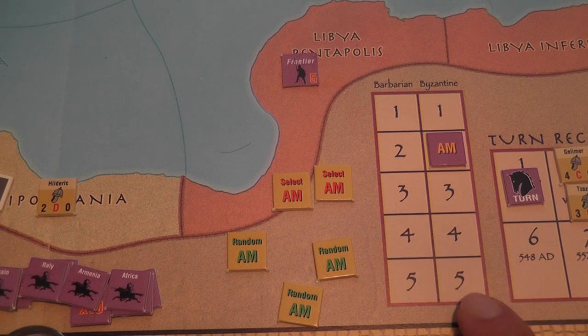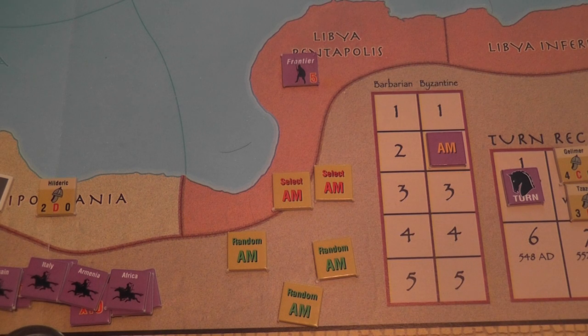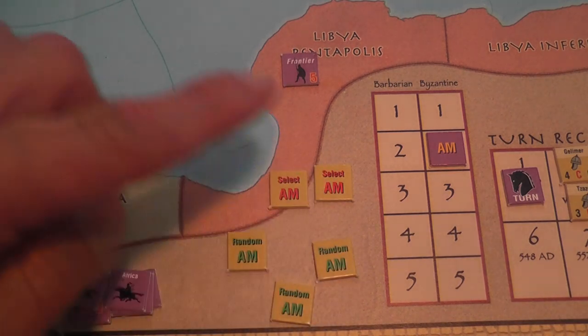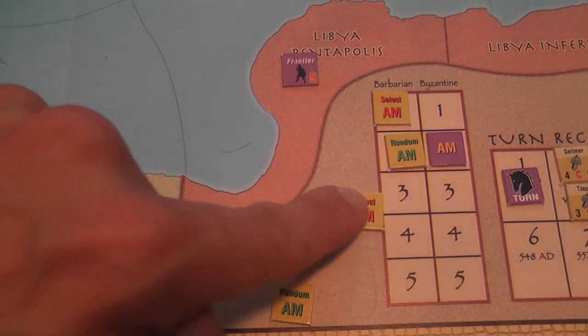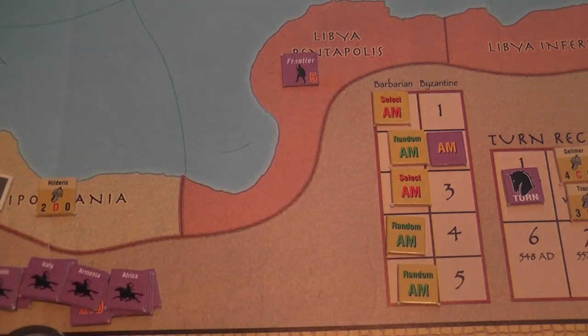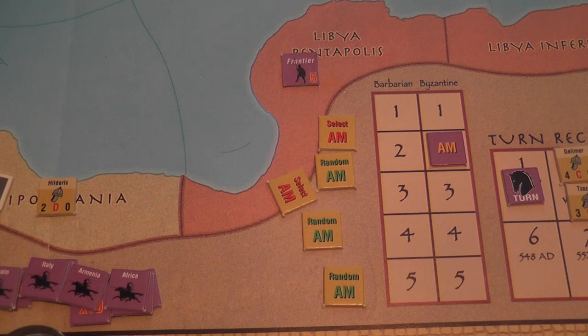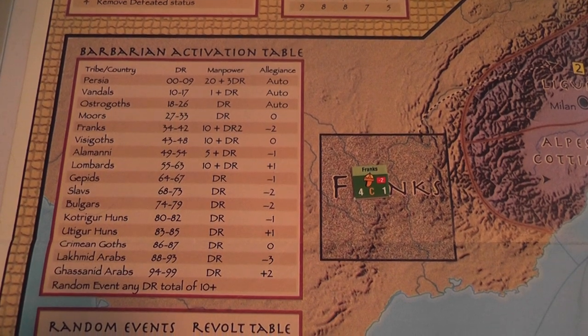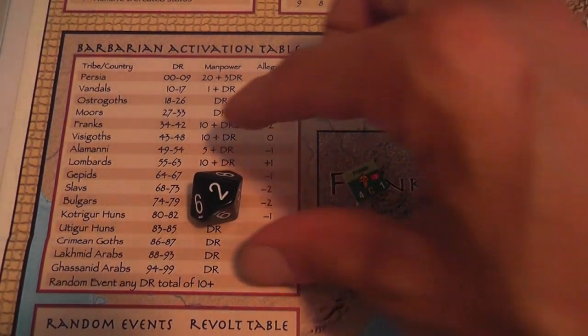The Barbarian player has two select activations and three random activations per turn, using markers to record how many impulses have been played and the type chosen. With a select activation marker, the Barbarian player can choose to activate the Persians, the Ostrogoths, or the Vandals — those are the only three populations that can be selected — and then move an army or attack.